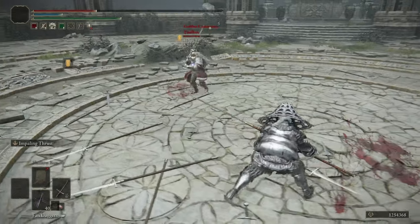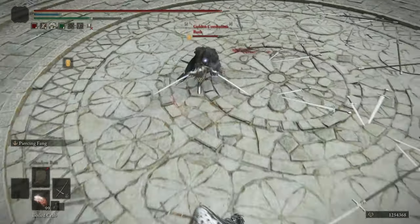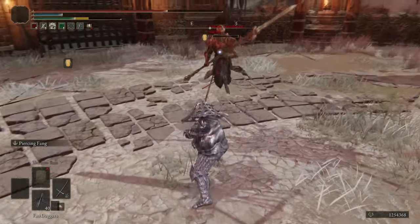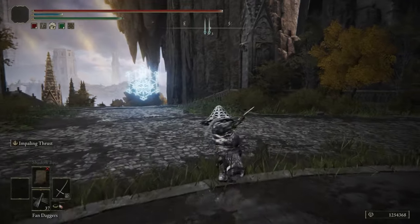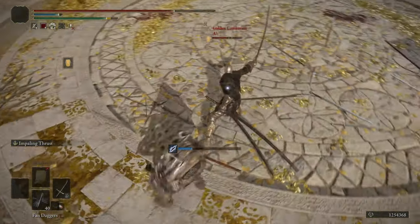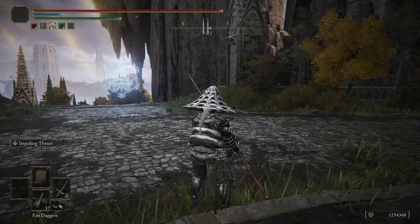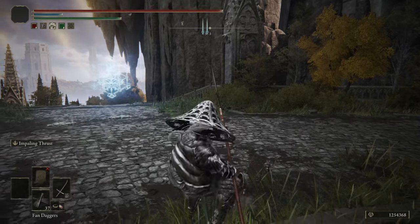To close on the moveset: thrust attacks are great for tracking jumping opponents. The running R1 is okay — its startup frames are slow enough to catch some panic rolls, although it does lack poise damage. Your backstep attack is also too risky as it lacks range and poise damage.